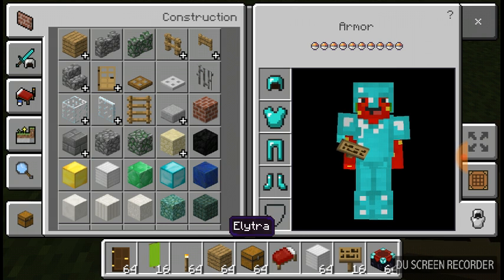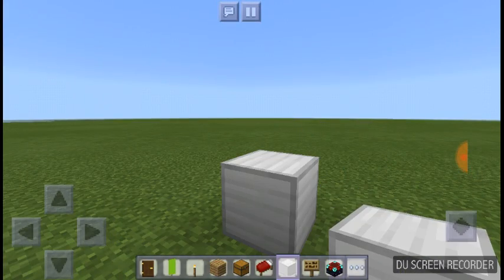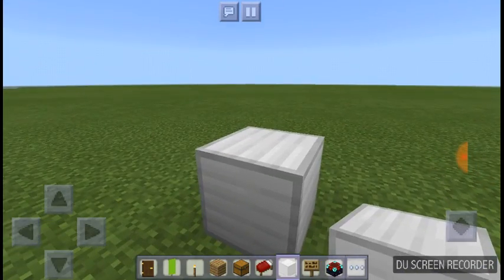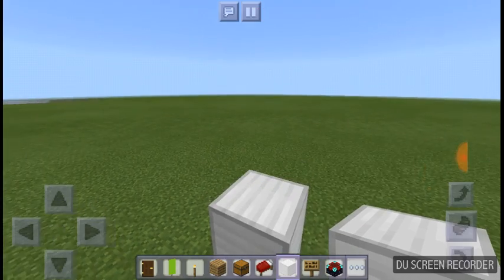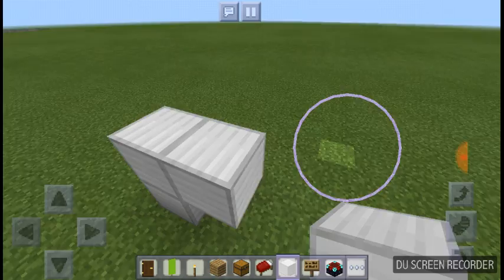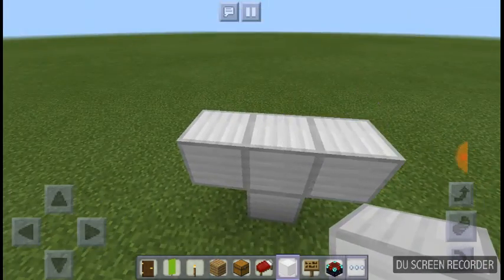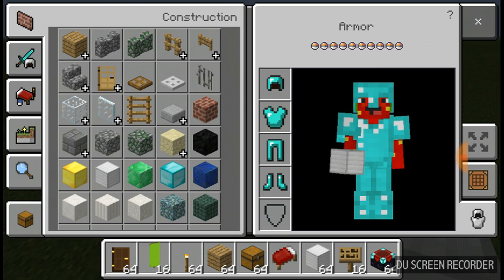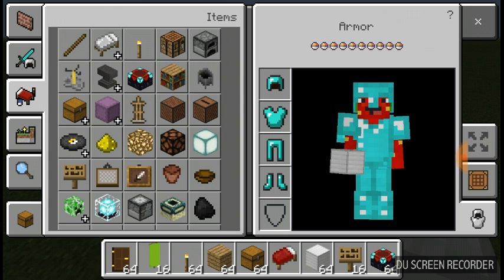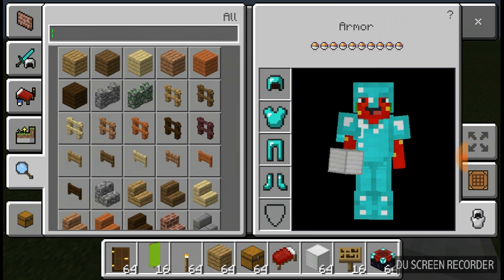You put one right there and one on top of it, then at the top you put the little arm ones over here — like how you build a wither, but then you get a pumpkin head instead of wither skeleton heads.